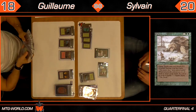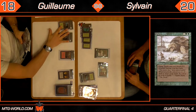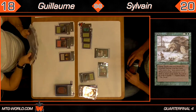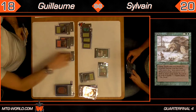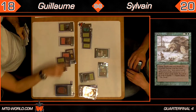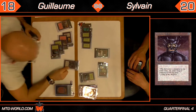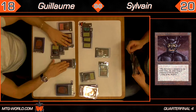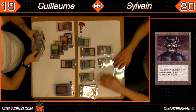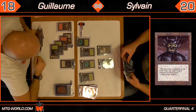Sylvain just played a Giant Turtle — a 2/4 for 3 that can only attack every other turn. Unlike modern cards with this effect, the Giant Turtle does untap after it attacks; it's just not allowed to attack on the next turn. Guillaume has 7 mana and taps 6 for an Obsidianus Golem — a 4/6 for 6. That's a pretty powerful and efficient beater for this format.